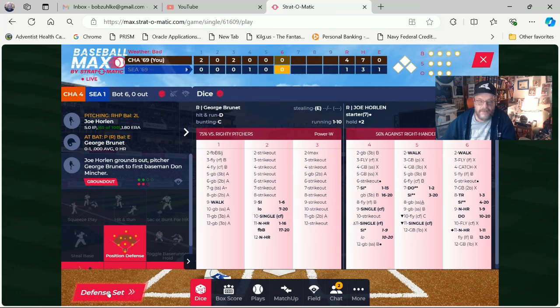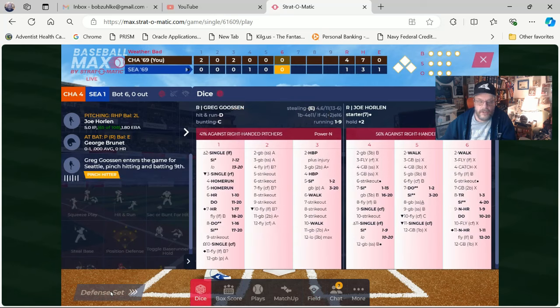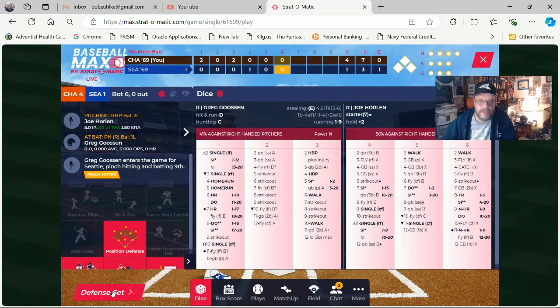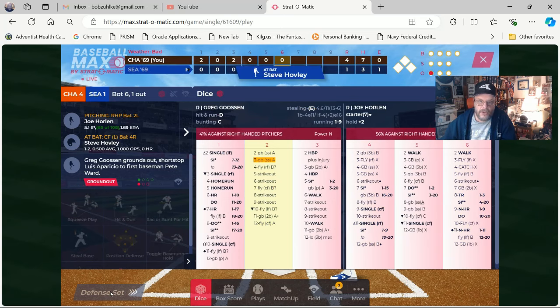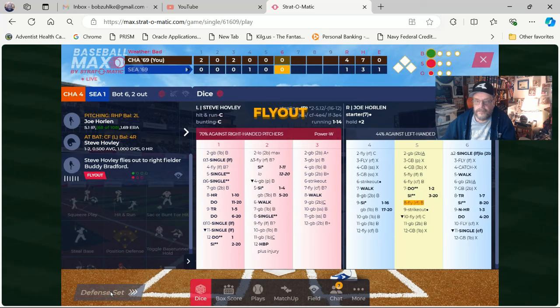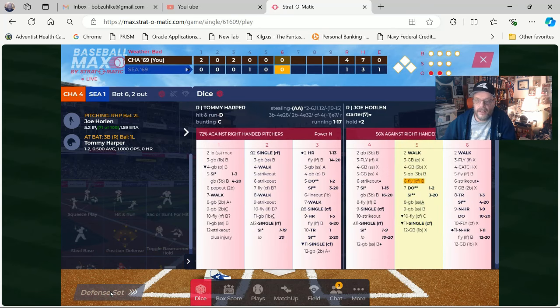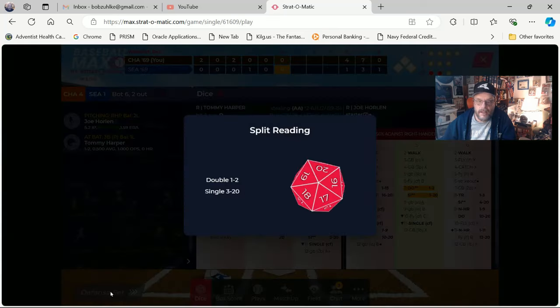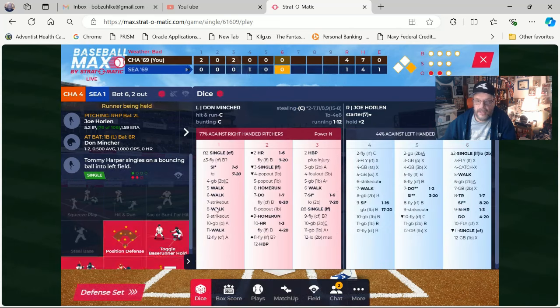I could position my defense as you see here, but I'm not going to do that. We'll take a look at the field again and say the defense is set, which tells it to pitch. Greg Goosen is the pinch hitter. When they brought in the pinch hitter I have to say defense is set again. That's going to be a ground out to the shortstop — one away. Steve Hubley is the batter, and that is a fly out — two down. Then there was a double-single split that ended up being a single. You get the idea — this is how the game looks.